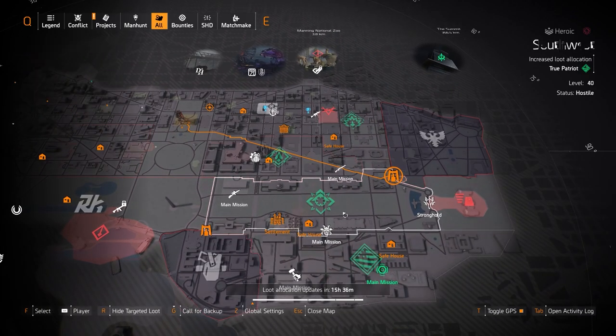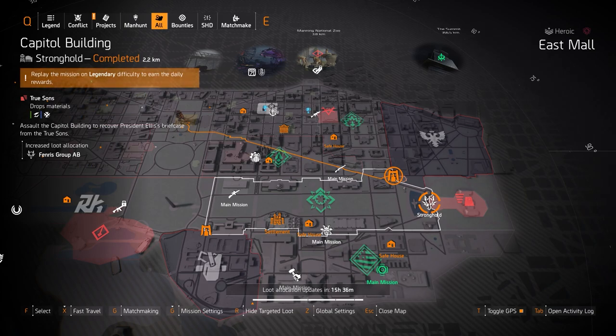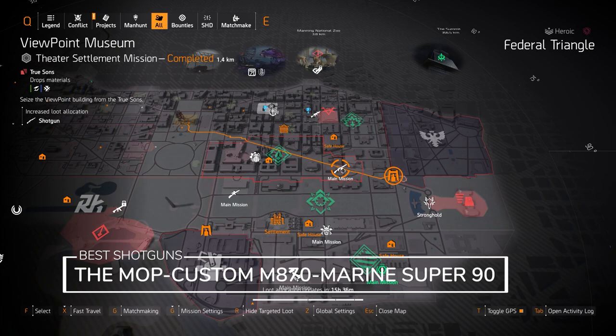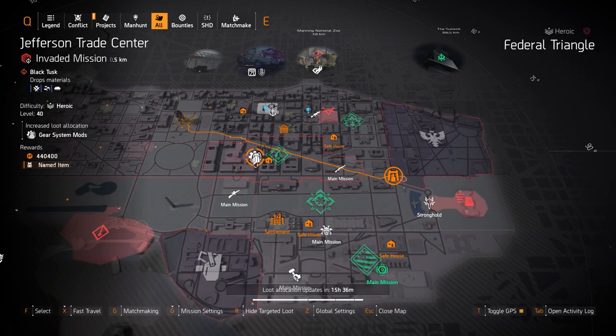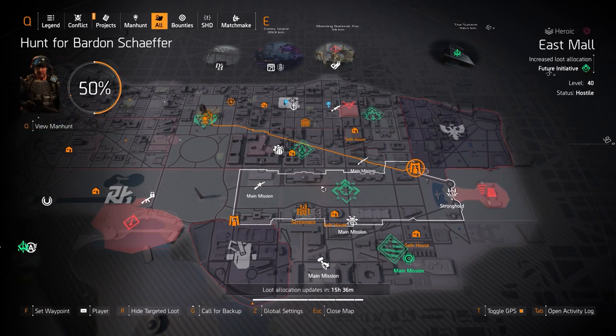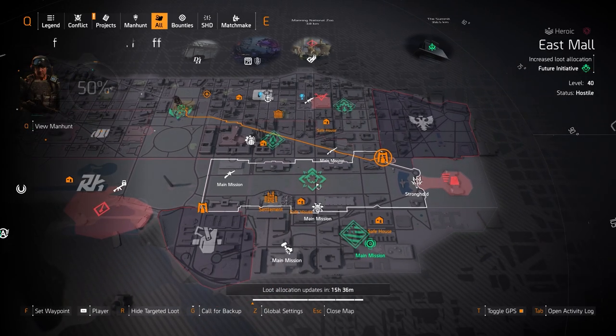Fenris at Capital Building — run that on legendary to try to get the best rolls possible. Shotguns at Viewpoint Museum give you the Sweet Dreams exotic shotgun and the best three shotguns in the game: the Mop with 10% armor on kill, the Custom M870, and the Marine Super 90. Gear system mods at Jefferson Trade Center — you can get maxed-out 12% crit damage mods or 6% crit chance mods; run that on heroic and they'll drop eventually.